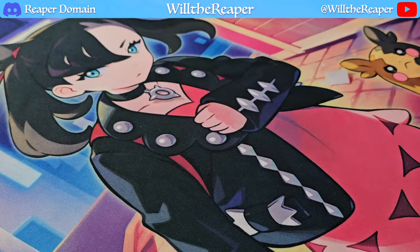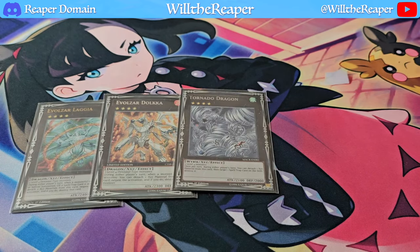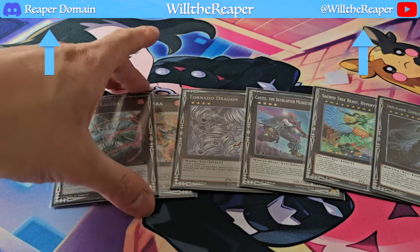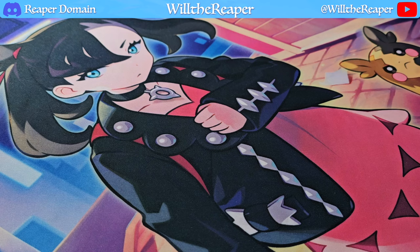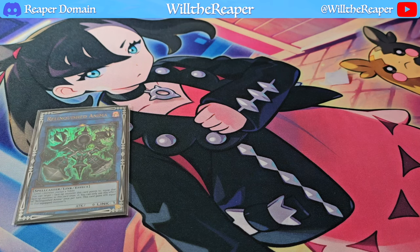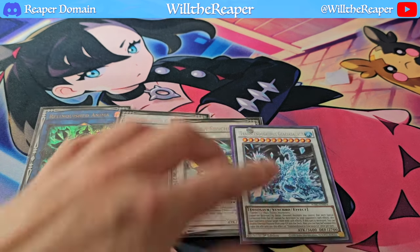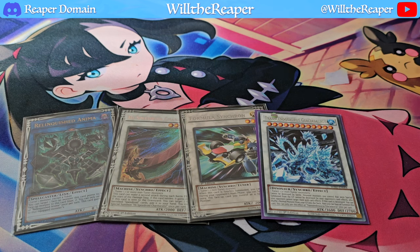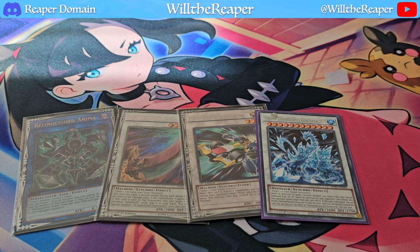For the extra deck, we're playing one Evil★Twin Ki-sikil Agua, Tornado Dragon, Castel, Hyperion, and Jormungandr — these were covered in the previous deck profile so I won't go over them again. We still have Relinquished Anima and the main Synchros. I did cut Leo since this deck focuses more on Level 6 Xyz plays.